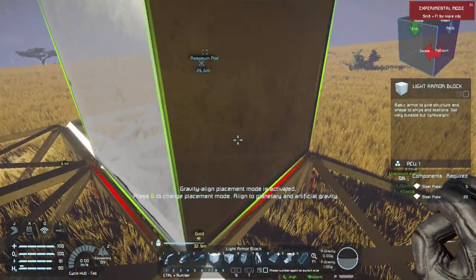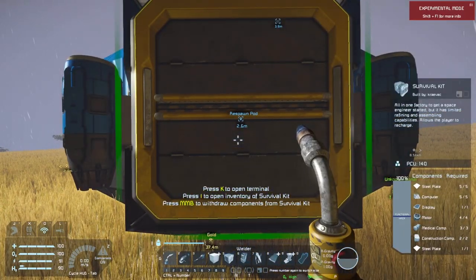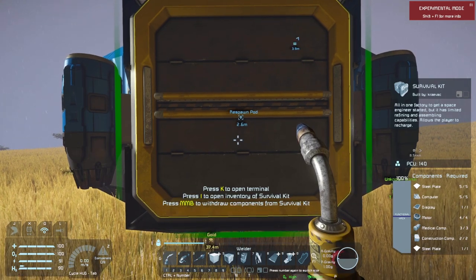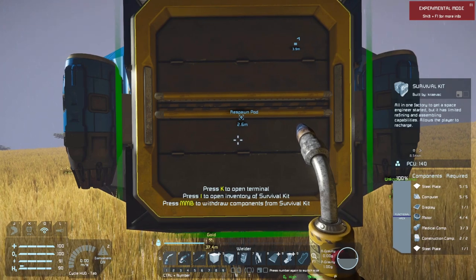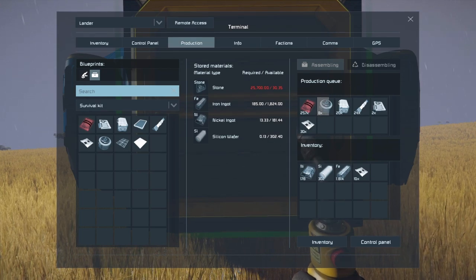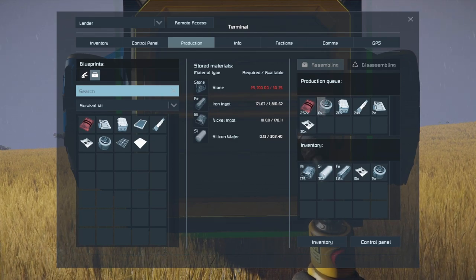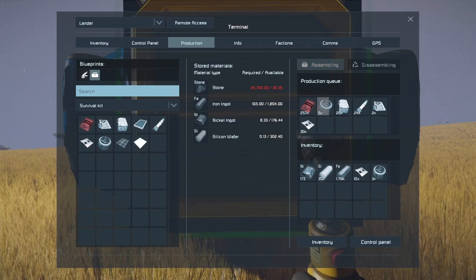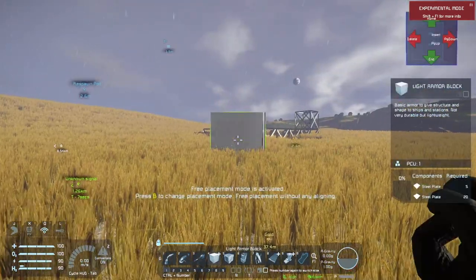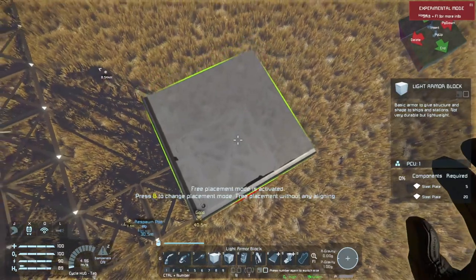Hit Escape and let's go back to our survival kit. Then hit Shift and middle mouse button — it says all components were successfully put into production. So we've got a lot of things to build. It says we're going to be short on some stone — maybe. If that's the case we'll do what we have to do. But in the meantime, let's get this tower built. Because this is a windmill, we're going to want to build this up a bit.